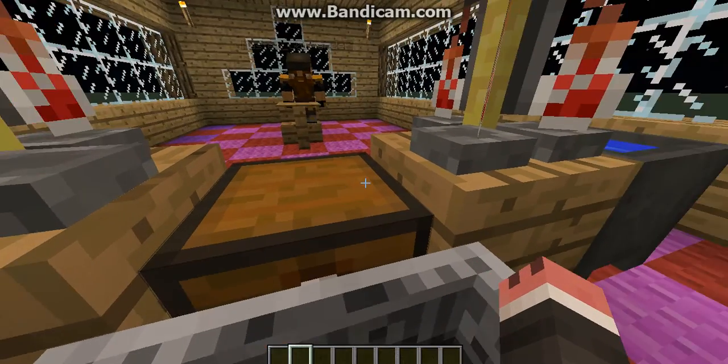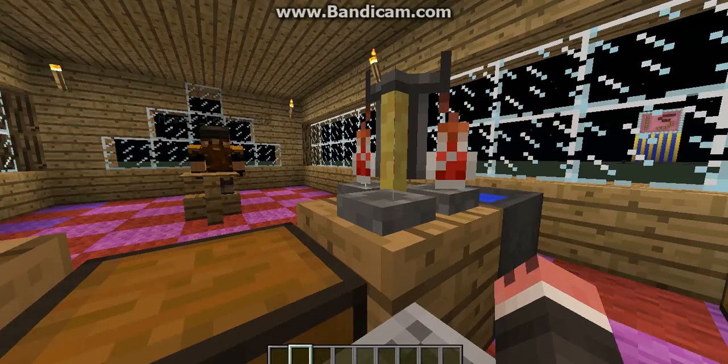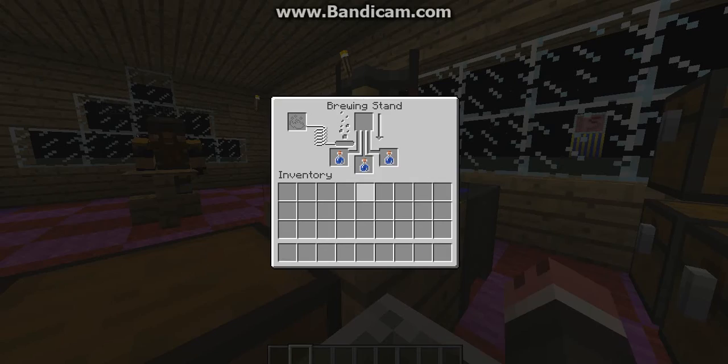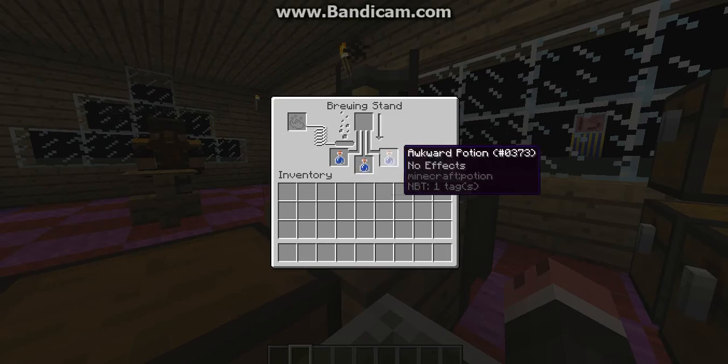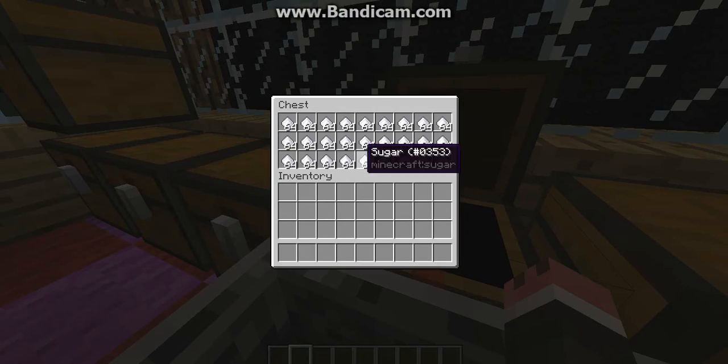Now don't open my chest. Last episode, we learned how to make an awkward potion, which is the base of every single other potion. So now we're going to go one step up, and we're going to need to grab some sugar.